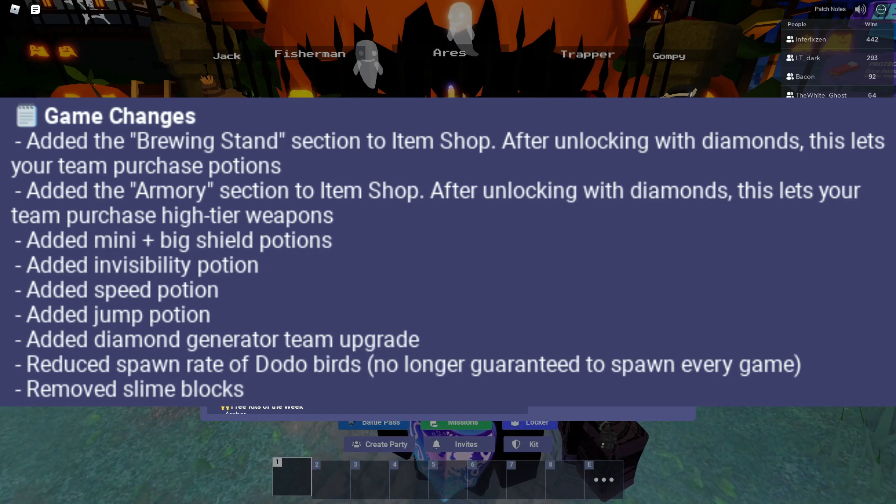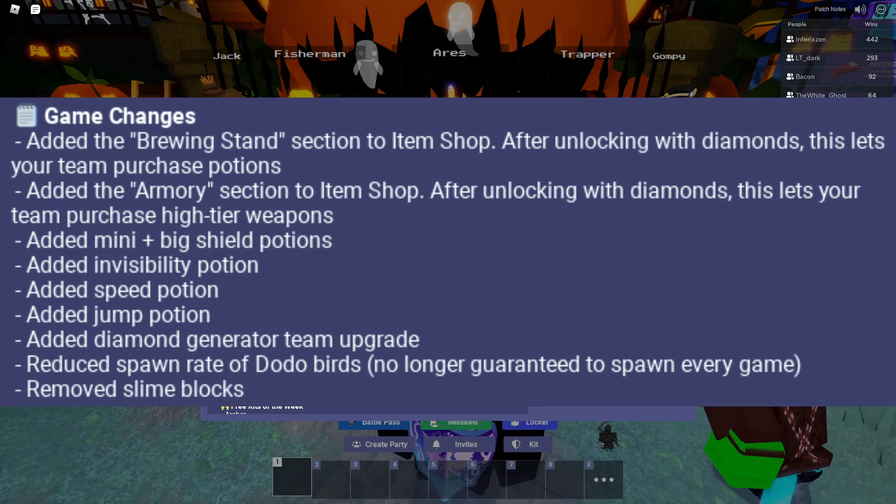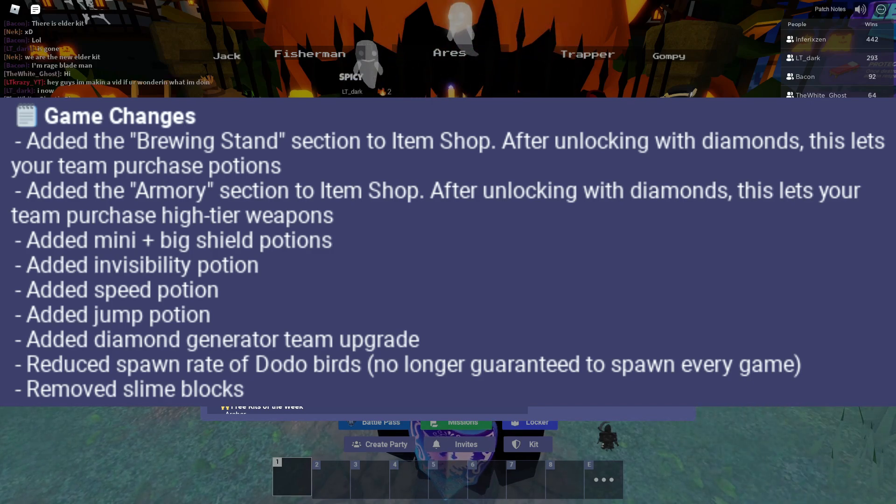They added the brewing stand section to the item shop — after unlocking with diamonds, this lets your team purchase potions. They also added the armory section to the item shop — after unlocking with diamonds, this lets your team purchase high tier weapons. They added mini plus big shield potions, the invisibility potion, the speed potion, and the jump potion. They also added the diamond generator team upgrade, reduced the spawn rate of dodo birds — no longer guaranteed to spawn every single game, which is huge for people that used to love using them. And they also removed the slime blocks.